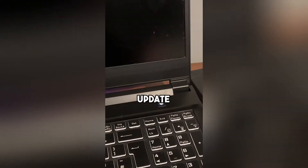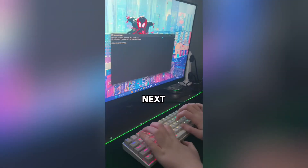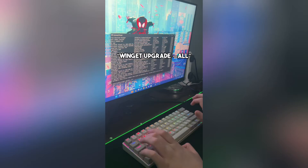Here's how you can update all apps on your PC in one go. First press Windows and type CMD. Next type winget upgrade, then type winget upgrade --all.